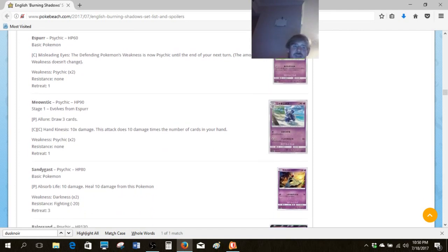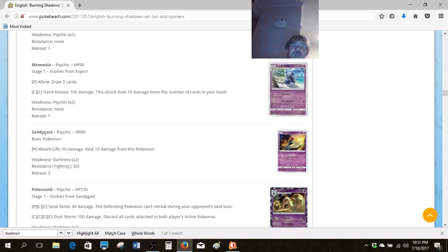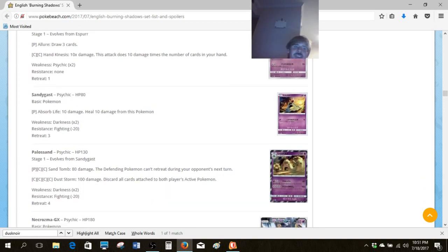We've got the Meowstic family. You may think there's some potential in Hand Kinesis, but you really need the right deck for that to work. We were talking about three marginally good monkeys from Breakthrough — Simisage, Pansage, and the Water one — and all three of those have the exact same attack as Hand Kinesis, and none of them are good, even though they have better support like Forest of Giant Plants. So I give that a hard next.